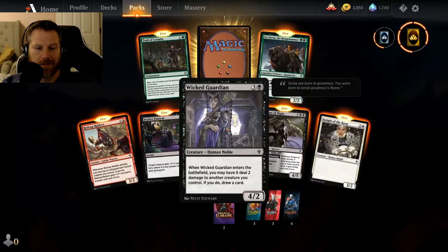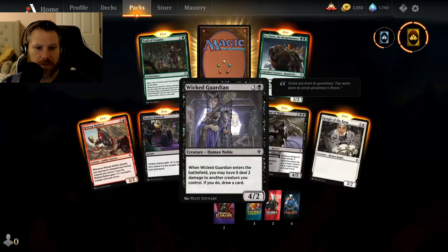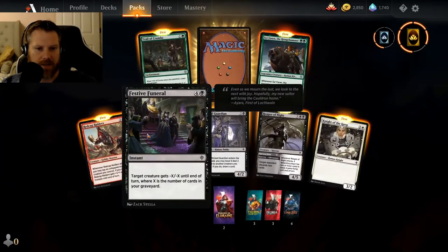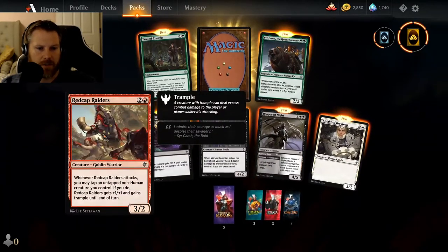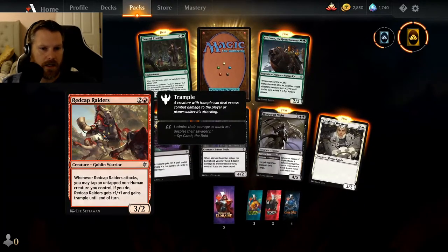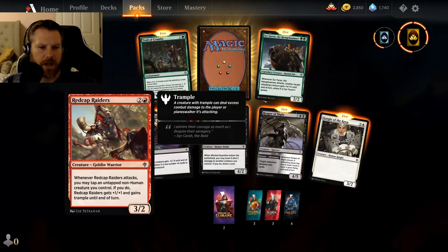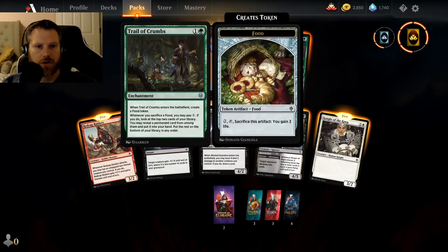Wicked Guardian — it's Yzma from The Emperor's New Groove. When Wicked Guardian enters the battlefield, it deals two damage to another creature you control, so it pricks another creature, and then you can draw a card. Festive Funeral — minus X/minus X where X is the number of cards in your graveyard, I like that. Red Cap Raiders — little goblin warriors; when they attack, you tap an untapped non-human creature you control, and then they become a 4/3 with trample. Not bad. Trail of Crumbs — good old Hansel and Gretel reference.